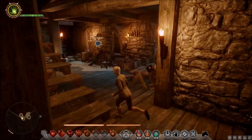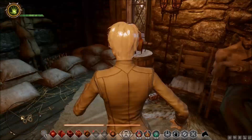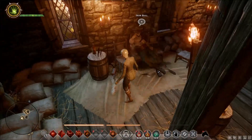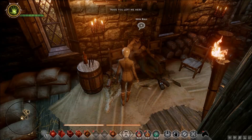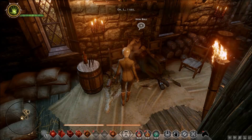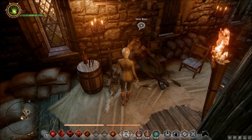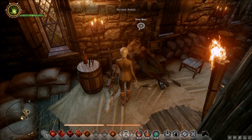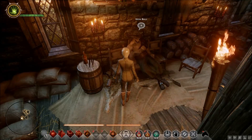To acquire the writings, go into Skyhold. After that, visit the tavern and talk with Iron Bull. He will ask you to drink with him — accept. Drink a couple of drinks until he approves of you. After that you can find the writings to the left of Iron Bull, inside a small package. It's that simple.